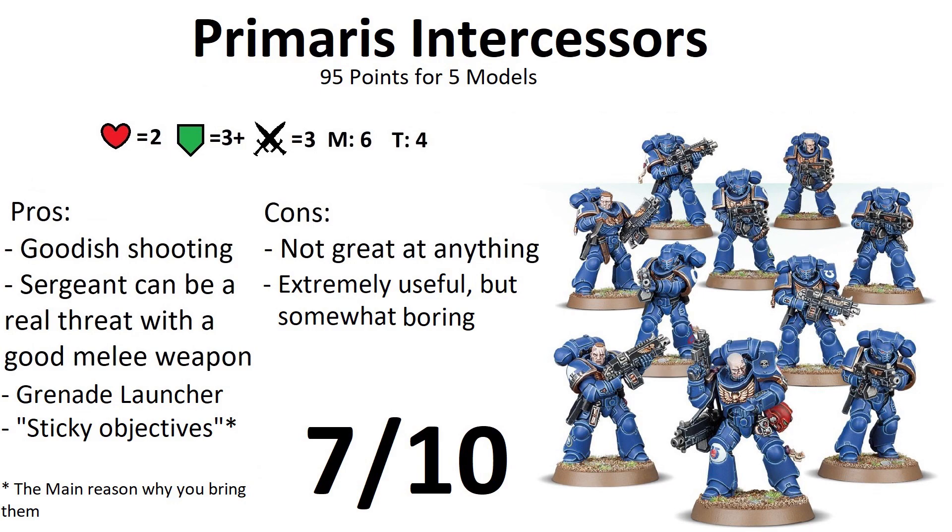For every 5 models you can add an Astartes Grenade Launcher, which has 2 profiles. The frag is blast — best used against hordes. For every 5 models in the enemy unit you add 1 to the number of attacks, giving d3+1 or more shots, hitting on a 3+, strength 4, 0 AP, damage 1. The crack grenade has range 24, 1 shot hitting on a 3+, strength 9, 2 AP, and damage d3 — ideal to kill elites or chip wounds from vehicles. This weapon is free, so take it every time.